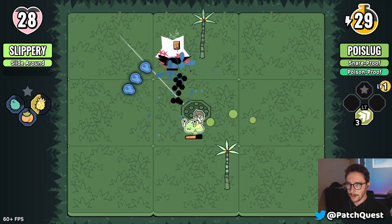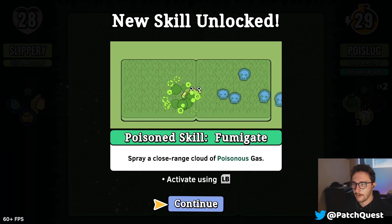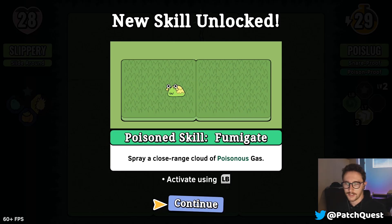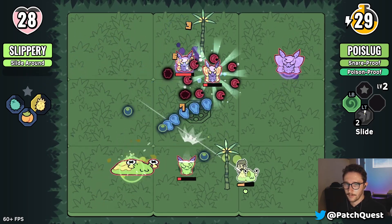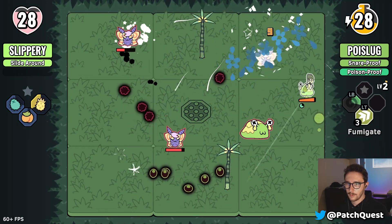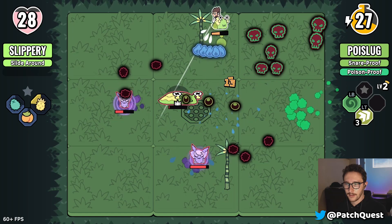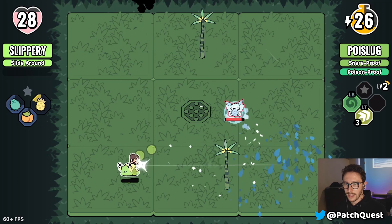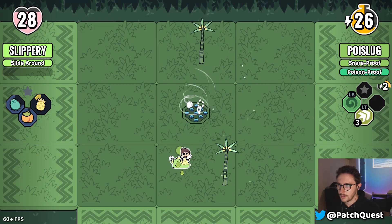I have the Fumigate skill — spray a close-range cloud of poisonous gas. Look at that charged blast homing in! That's so nice. Nice job, Poised Slug!